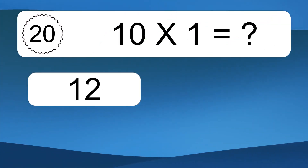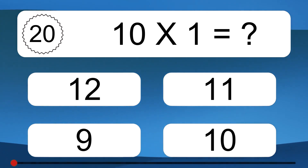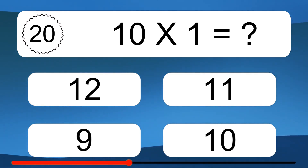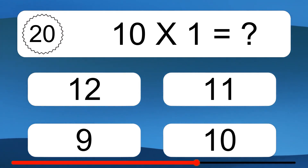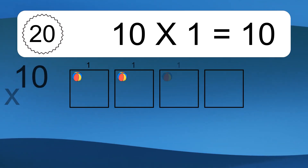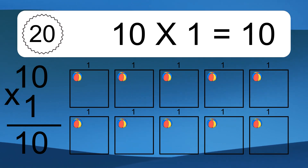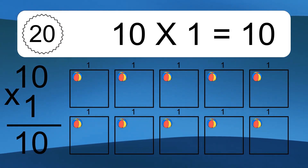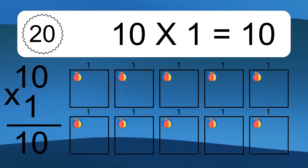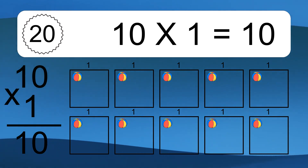10 times 1 equals what? 10 times 1 equals 10. We have 10 boxes, and each box has 1 colorful ball inside. If you count all the balls in all the boxes together, you will have 10 times 1 balls. This equals 10 balls. We'll see you next time.